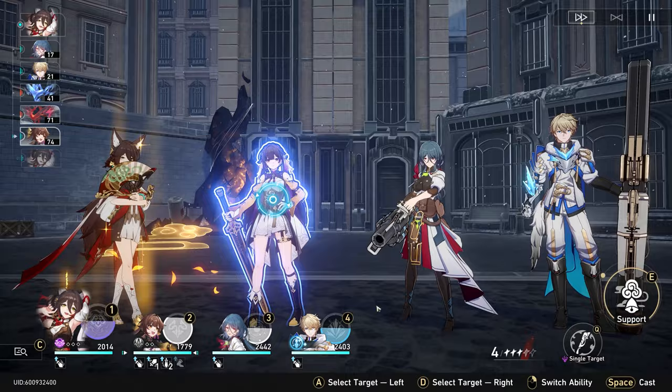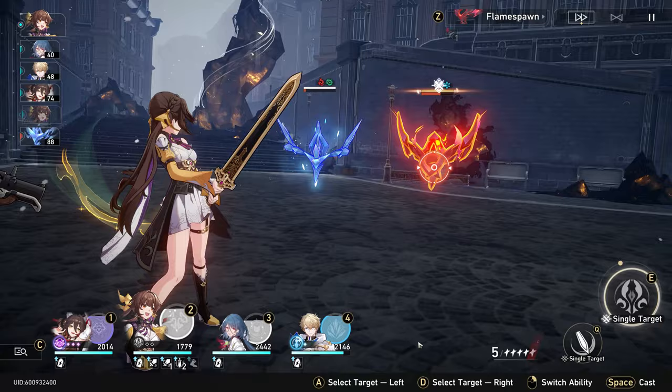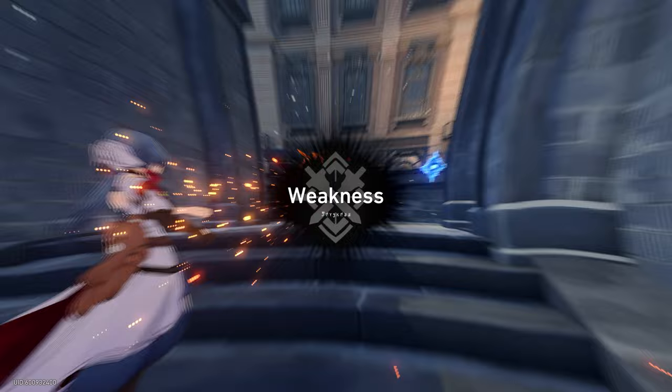Normal attacks in this game are actually very valuable because they give you an opportunity to get back those skill points, which you can then give to other units to use their skills instead. Also, depending on the enemy's weakness, this physical attack can help reduce the enemy's breakpoints. Her skill is a very simple healing ability that heals for 8.7% of Natasha's max HP plus another 196, and then also restores another 6% of her own HP plus 134 for two turns.